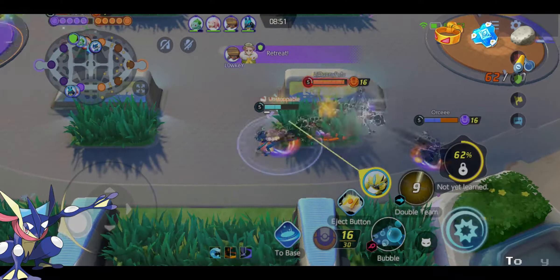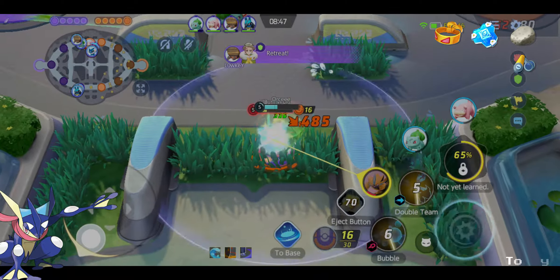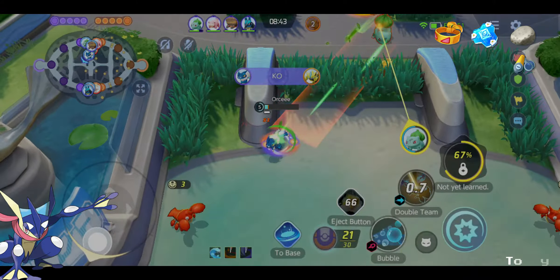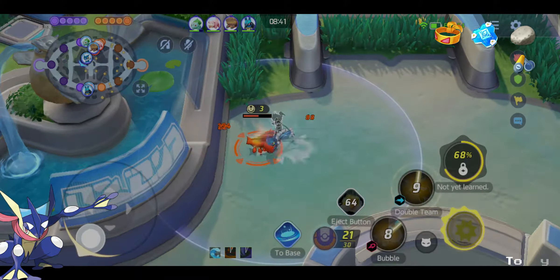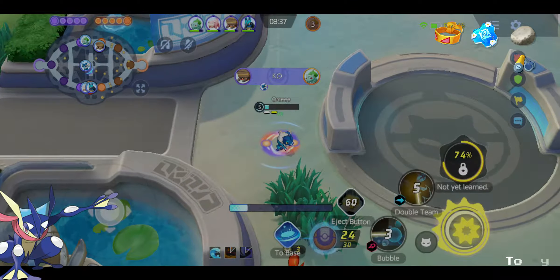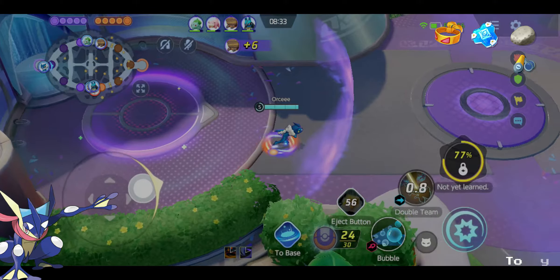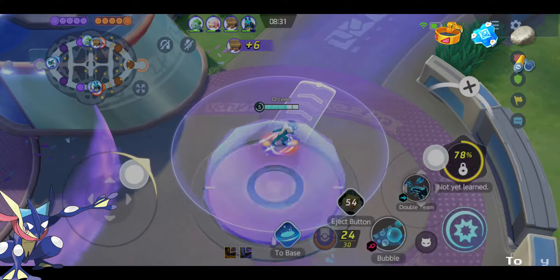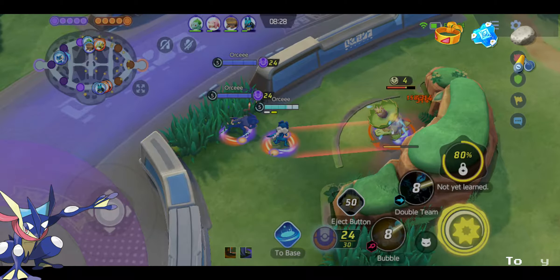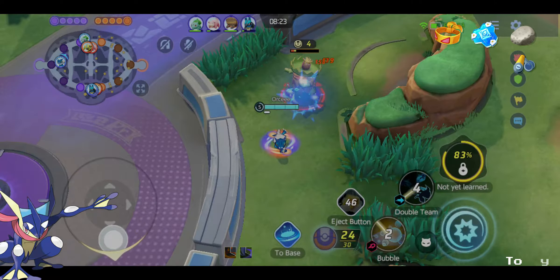Now we see that Zeraora is here, and we're going to use our second skill and crit using our melee. We survive because our crits are on our melee. Remember, Green Ninja has two attack modes: ranged and melee. Your ranged attack can crit, but rarely — your melee auto attack can always crit when you're near the enemy.